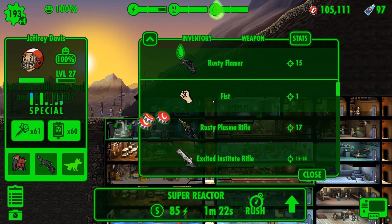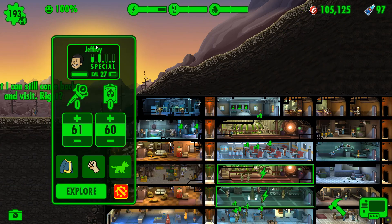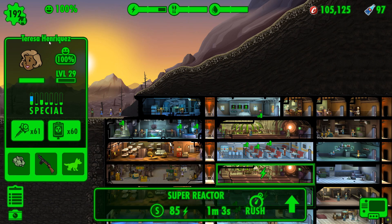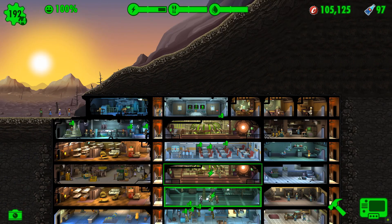Jeffrey Davis, level 27 - we're taking your toys and we're kicking you out of the vault. Goodbye. I was down to 192 - good, not bad. And Teresa Enriquez - time for you to go as well. No - that looks like that might be a viewer. I think we'll leave you in the vault.